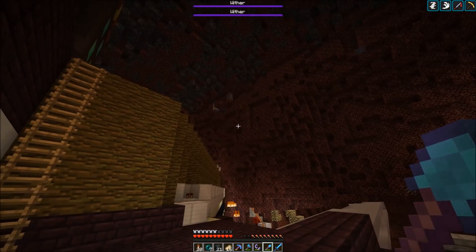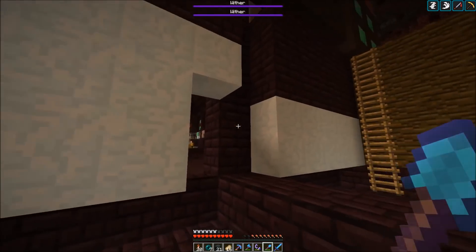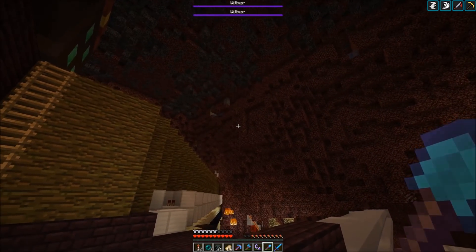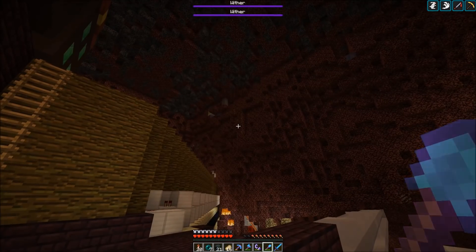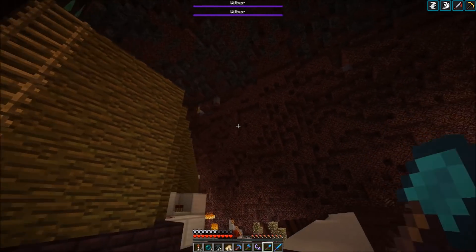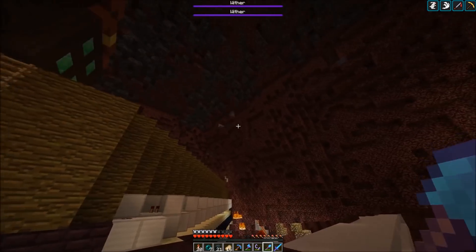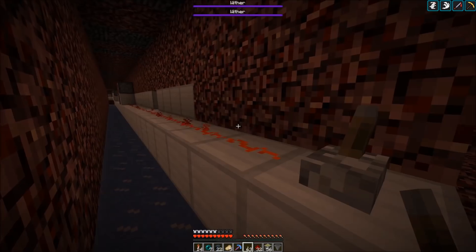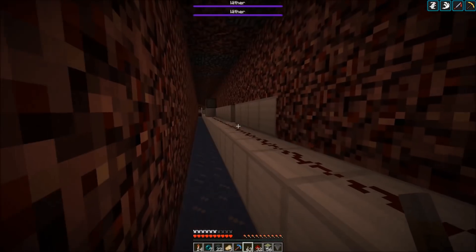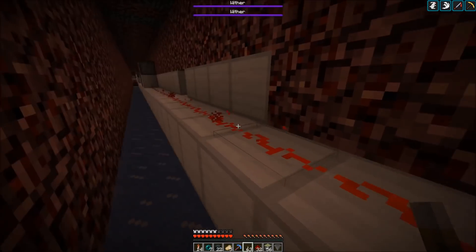To activate the mob switch we want an instant repeater line going from the Nether hub — some kind of a button — to the mob switch, so we just activate the junk loading there and can instantly turn it off again. We want the line below the bedrock ceiling; we have some old ice tunnels that are perfect for this. The instant repeater line has been built — it goes on for two and a half thousand blocks and you can instantly turn it on and off.